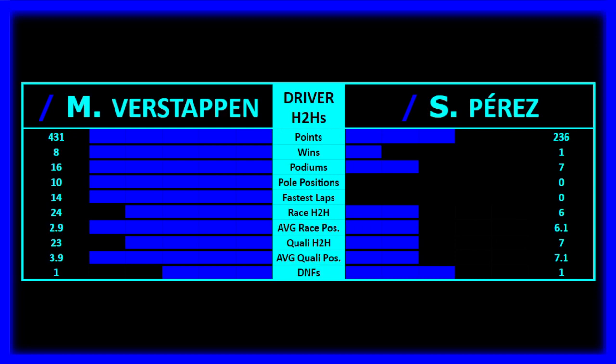Max Verstappen destroying Sergio Perez, pretty much the same as the Alonso-Stroll situation — Perez not managing to be there most of the time. Perez had 236 points and was actually very strong at the end of the season. He got a victory in Baku, which is kind of iconic — one good race where he beats Max, and it's on a street track. Seven podiums for Perez, zero pole positions, zero fastest laps. Race head-to-heads much in favor of Max, along with all other stats. DNFs were equal for both.